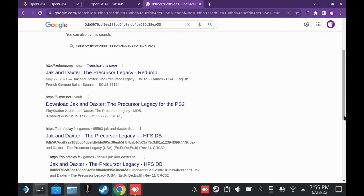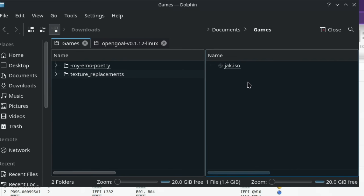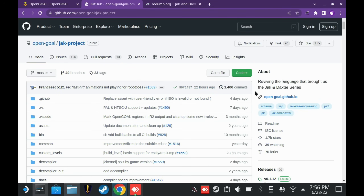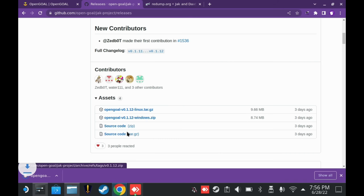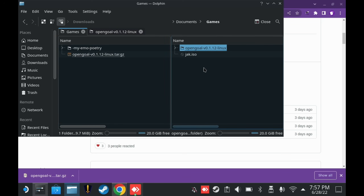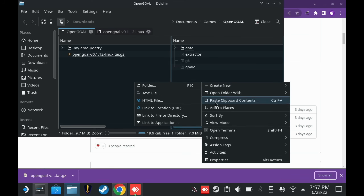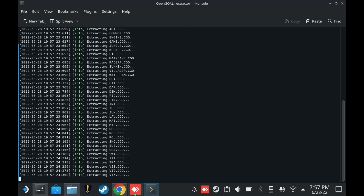Enter that checksum into a search engine and you'll see a link to the Jak page on redump.org. This will give you the serial number to make sure you're searching for the right thing on eBay or whatever. Once you've extracted the image of the Jak game and verified the checksum, you can go to the GitHub page for the OpenGOAL project and click on releases. I'm going to show instructions on how to do this specifically on a Steam Deck. Download the latest file that ends in linux.tar.gz — that'll go to your downloads folder where you can extract it. Now place the resulting folder wherever you want, such as your games folder or on an SD card.